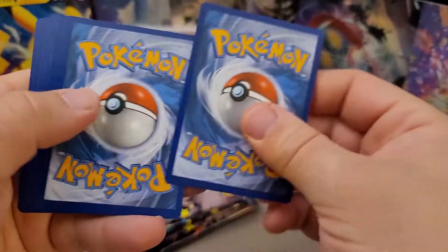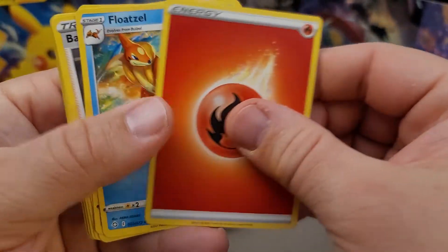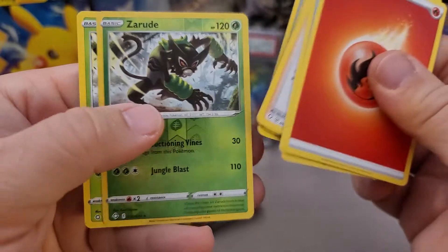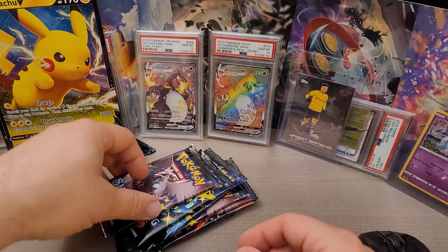Here we go — one, two, three, four. We got Fire Energy, Dart Tricks, Ball Guy, more Pico, Squirtle, and not a whole lot in that one. All right, next pack up.